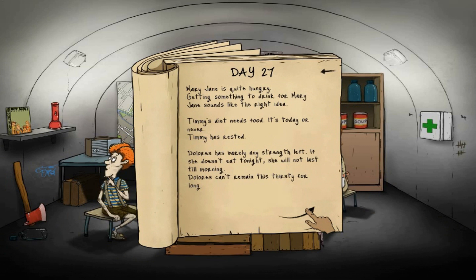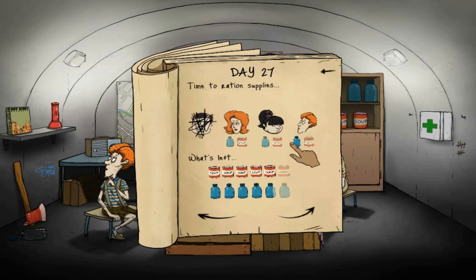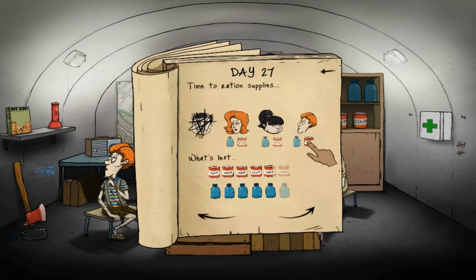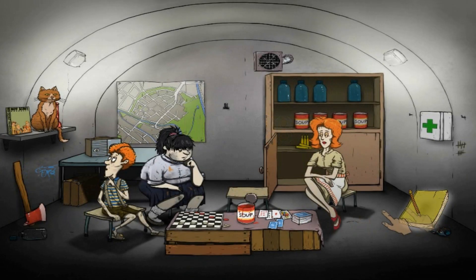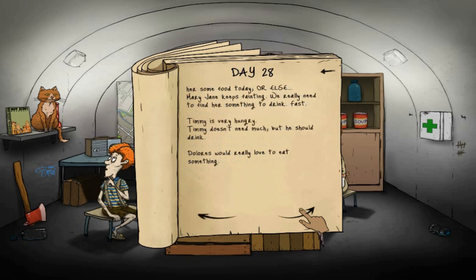We are slowly running out of stuff. Dolores has been awfully silent - is there anything we can do to help her? Let's give her the boy scout book, why not. She seemed like it would be a good idea, but she's too tired and too sad to read anything. Hope she gets better soon. Surprise - shower girl came back this morning. Mary Jane is starving and needs water. We're nearly up to day 30 and we need a lot of stuff.